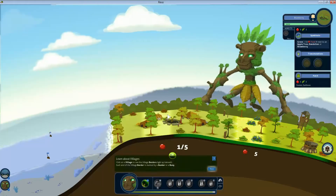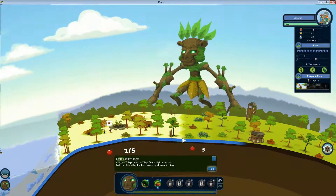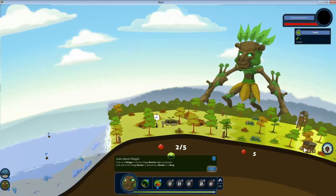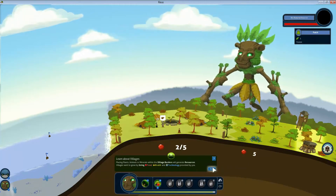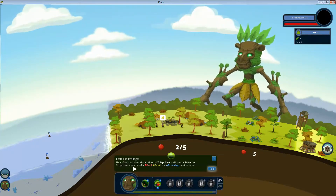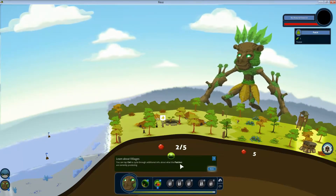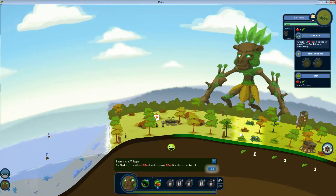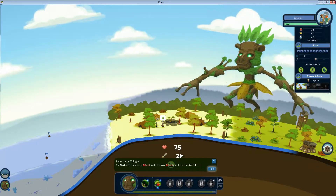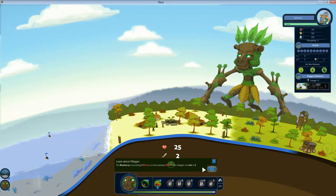We should learn about the humans. Click on a village to see the village borders — they go up to there and to there. Each end of the village is marked with a buoy. Placing plants, animals, and minerals within the village borders will generate resources. Villages want to grow using food, wealth, and technology. We're producing! Two blueberries are providing five food — the maximum food the village can use is five.